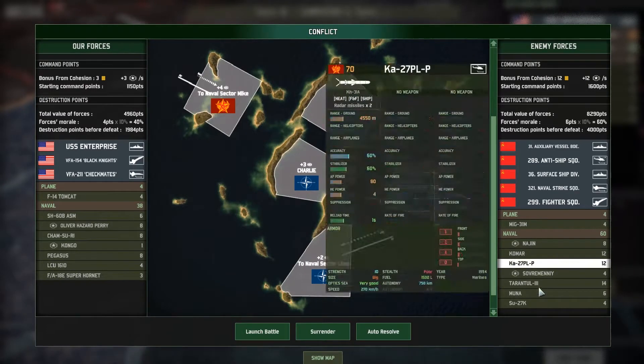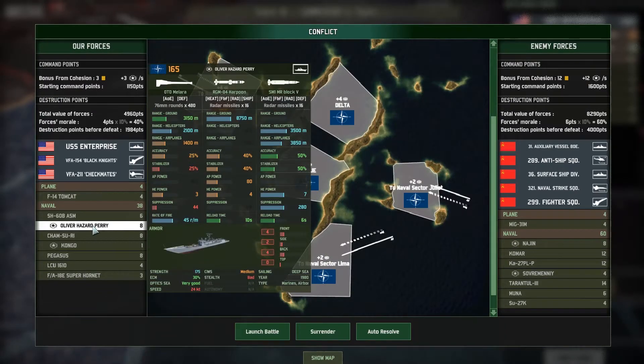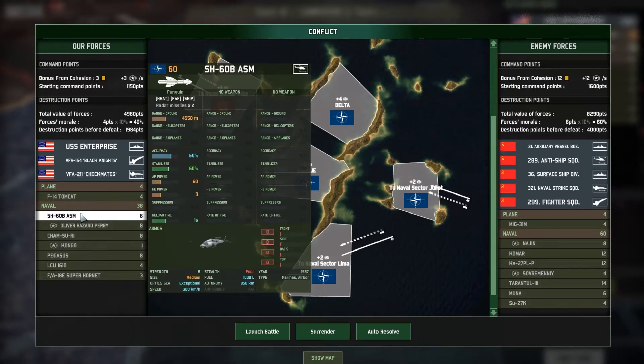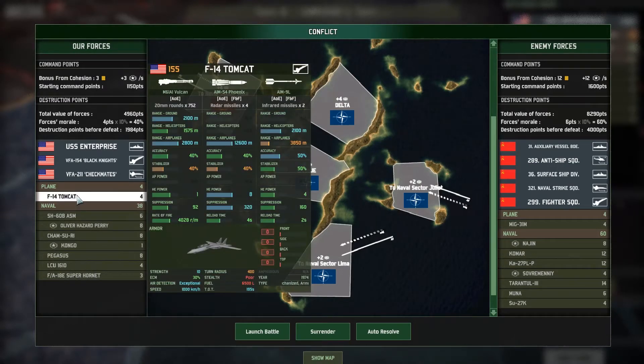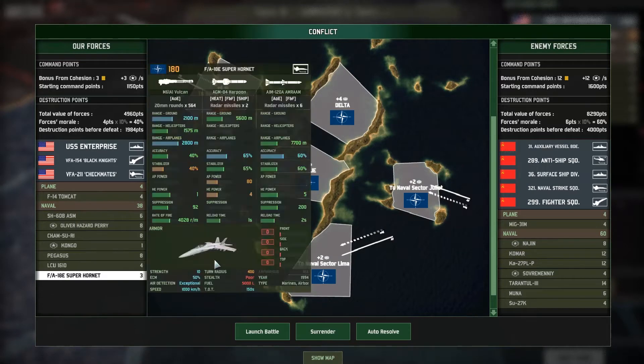I will not go analytically into what the enemy and we have, but you can see. The key units are the Oliver Hazard Perrys, which are our destroyers. The Kongo, which is a tougher one — it's like our flagship and also very expensive at 420 points. We will be inflicting damage with six choppers and the F-18 Hornets. We also have some F-14s for protection, but maybe we will not use them. The key units are the Oliver Hazard, the Kongo, the SB, the Hornets, and of course the supply as well.